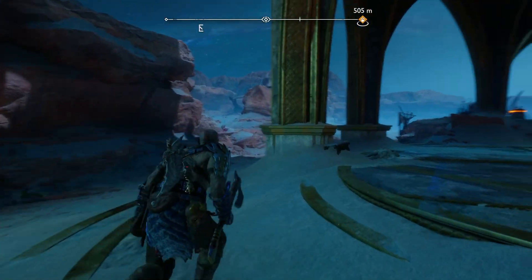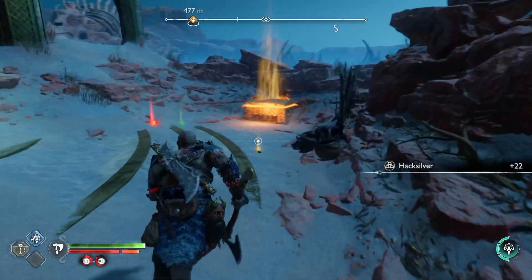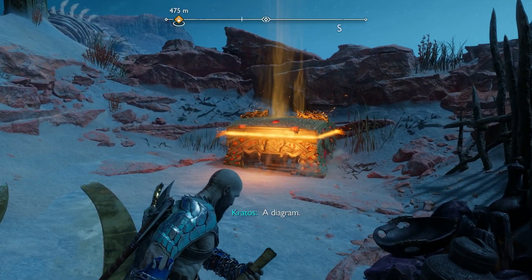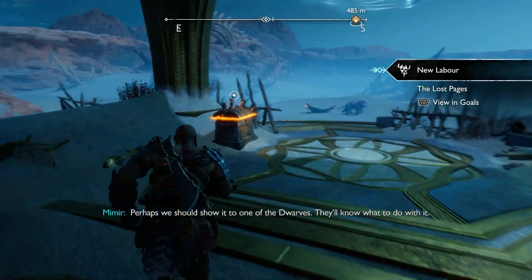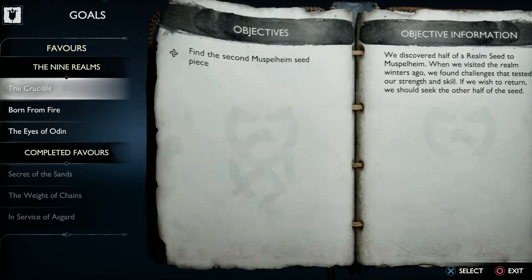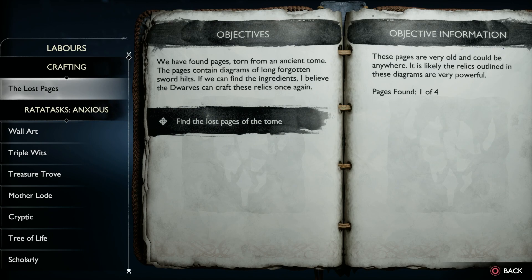Let's look around. We're full on health and rage, but may as well grab stuff. Destroy these. This is something else, actually — a diagram for a sword hilt. Perhaps we should show it to one of the dwarves; they'll know what to do with it. A diagram for a sword hilt. At the moment it's just a labor. We have found pages torn from an ancient tome — the pages contain diagrams of long-forgotten sword hilts. If we can find the ingredients, I believe the dwarves can craft these relics once again. These pages are very old and could be anywhere. Pages found: one of four.